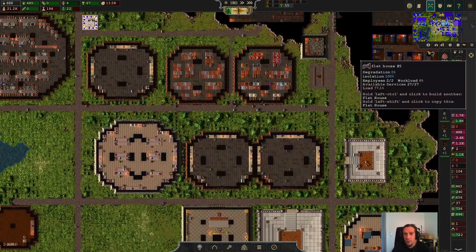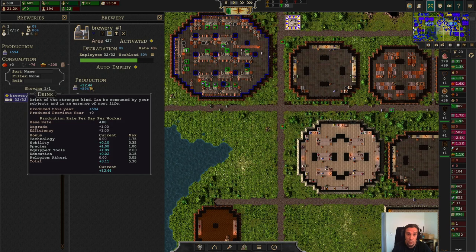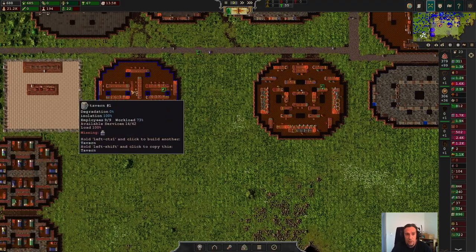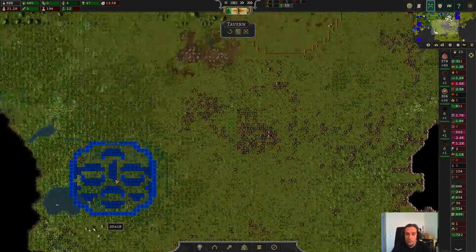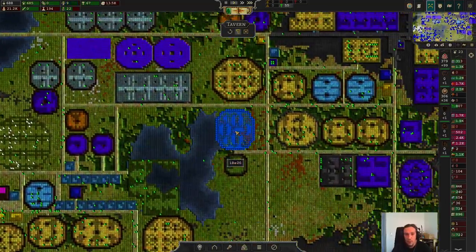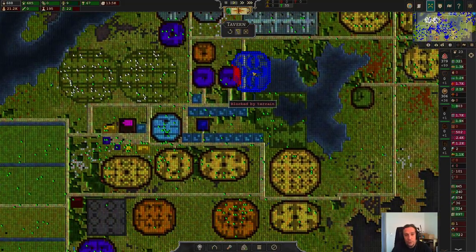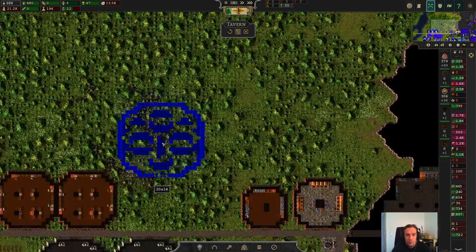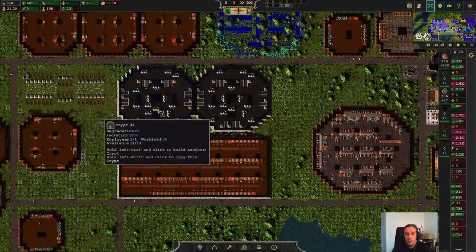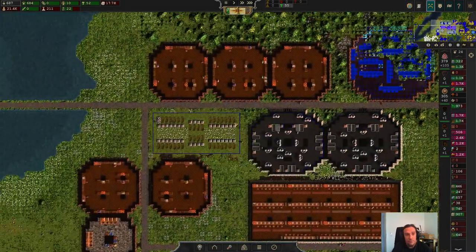We've got a nice amount of drink production now — I built a magnificent brewery, a huge workshop. Let's bring out some extra taverns. I want to have three of them. Here's one, and I want to punch down the third one here next to the libraries. I feel like that's a very reasonable thing to do — a tavern next to the libraries, where all the people do all the writing all day.